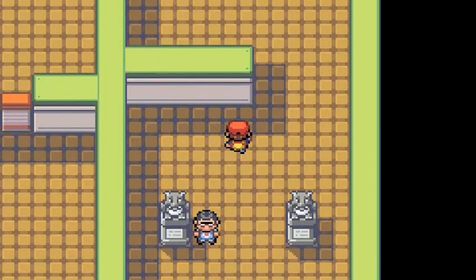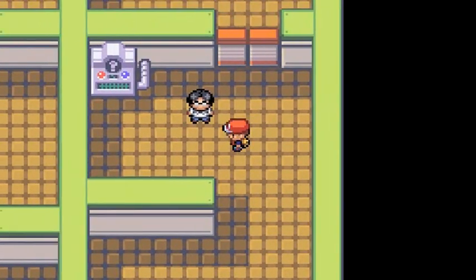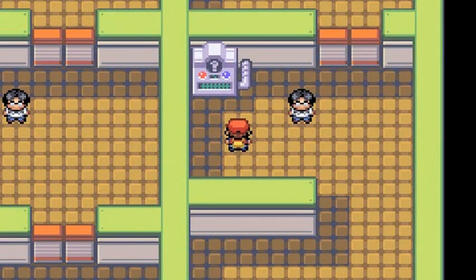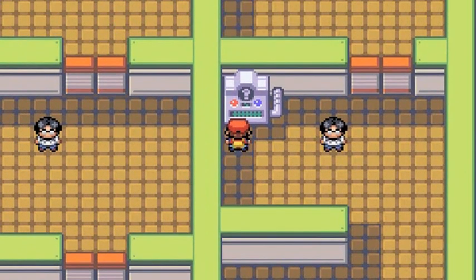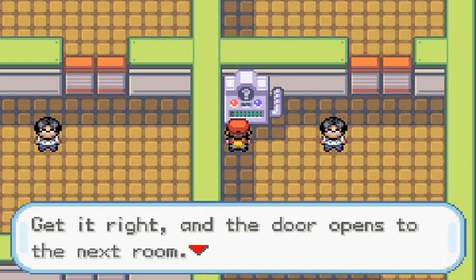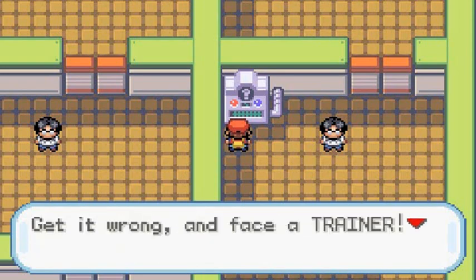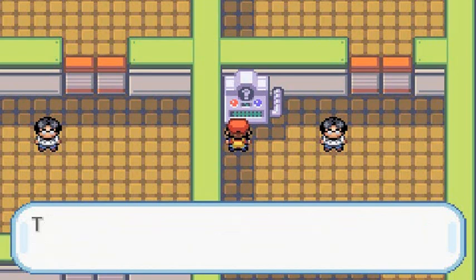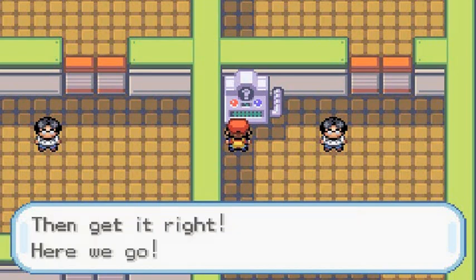This gym right here, you can do one of two things: you can battle the trainer just for fun, or you can answer the quiz question correctly and get through to battle Blaine - and that's exactly what we're going to do. Remember, if you get a question wrong you will be battling the trainers. If you want to conserve your Pokemon for the gym leader, get it right.